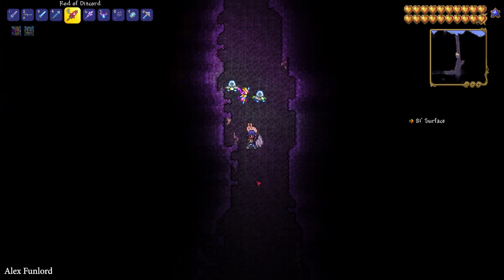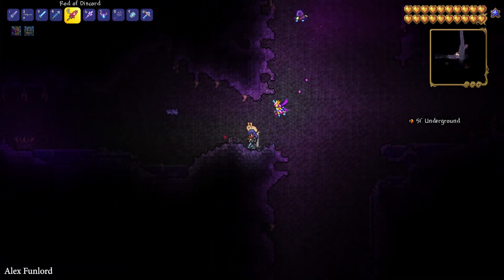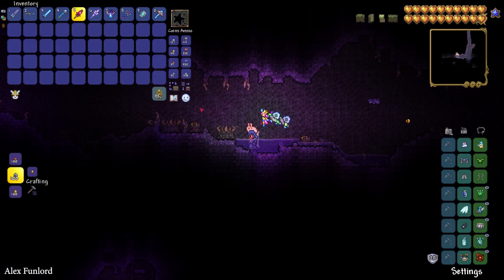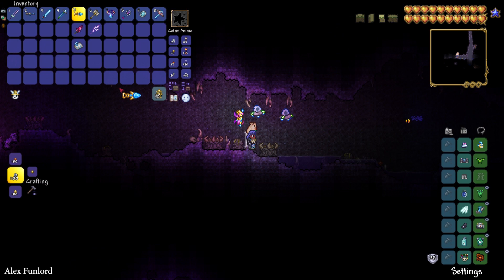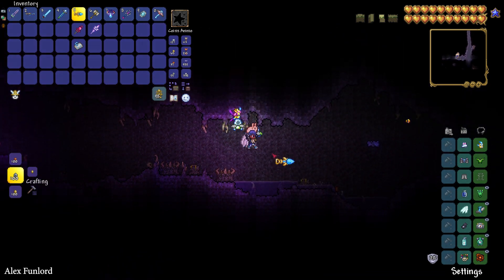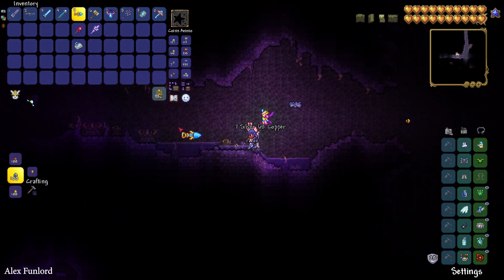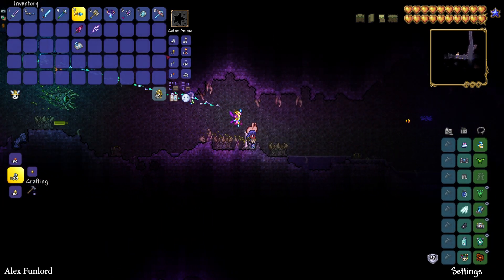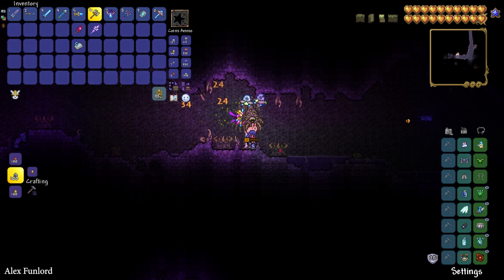Underground, try to find a very special item called a Demon Altar and simply destroy it. You can only destroy this altar after you kill the Wall of Flesh boss and your world is in Hard Mode. Also, to destroy it, you must use only a hammer.